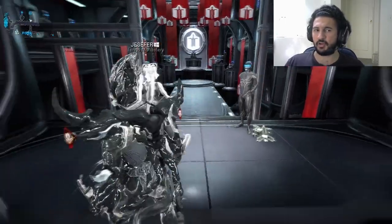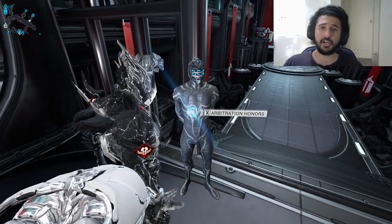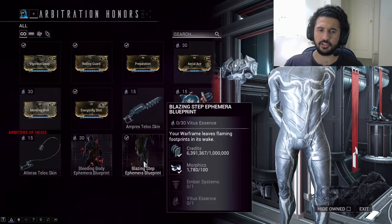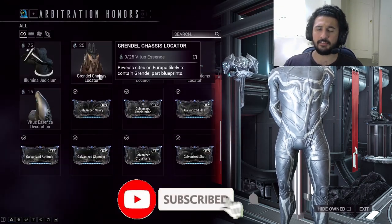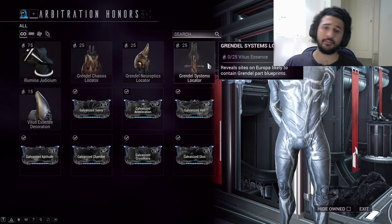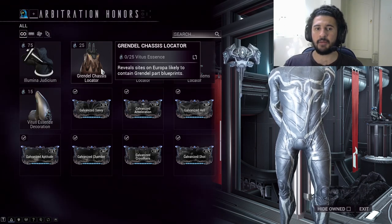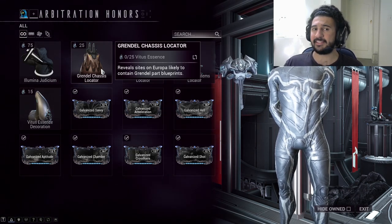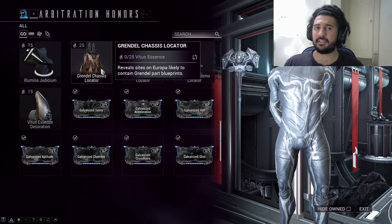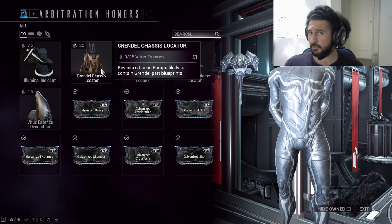Go up to it and you'll see two NPCs. Simply interact with the one that says Arbitration Honors and click X. You'll then see a whole bunch of items such as mods, cosmetics, etc. Scroll down until you see the following three items: Grendel Chassis Locator, Grendel Neuroptics Locator, and Grendel Systems Locator. You have to go and get all three of these locator items. Bear in mind they will cost you 25 Vitus Essence each. In order to get yourself Vitus Essence, you have to go and complete an Arbitration Mission — I'll tell you exactly how to get Vitus Essence in just a moment.